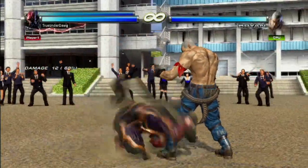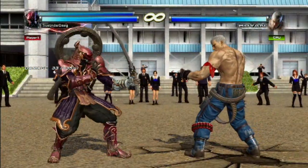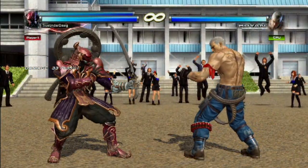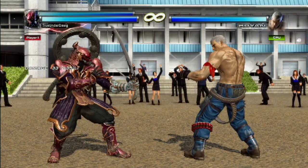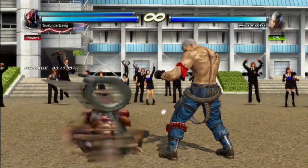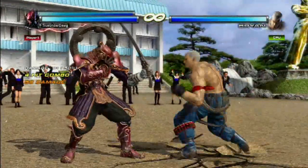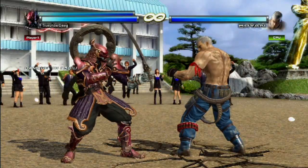Whereas pushing 4 will do his donkey kick, which launches your opponent high into the air. And if you're wondering how to juggle that, you want to do forward, forward, 3 plus 4, 1 plus 2, and 3 plus 4 again. Pretty easy to juggle, not very hard timing to get down.